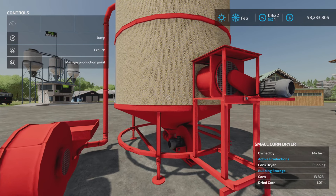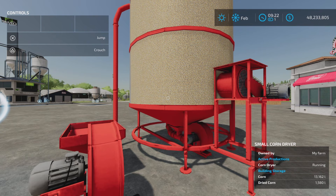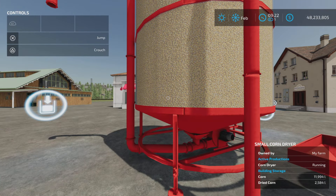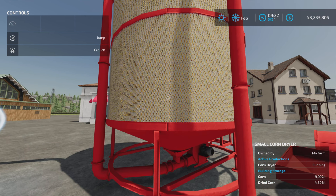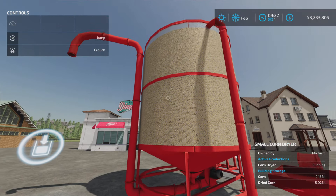Look how fast it goes — 960 cycles per month, and it is blasting through this corn at a rapid pace. It works very quickly, and I don't even think we're going to have to advance time just by talking here and watching the numbers.